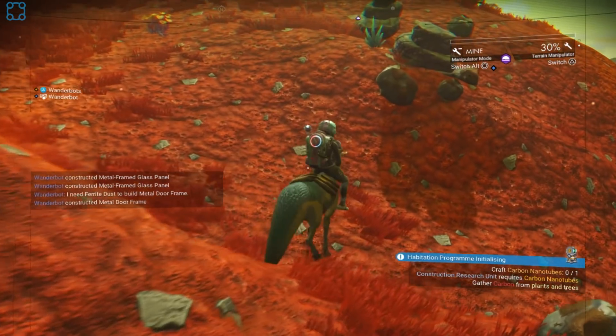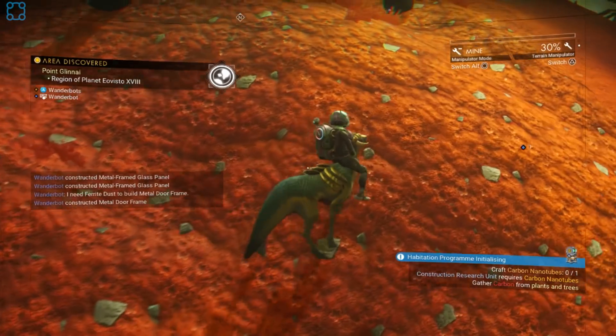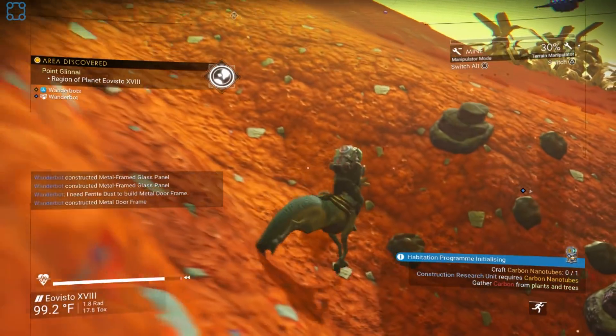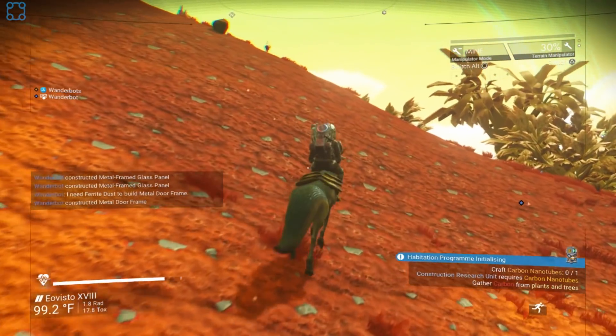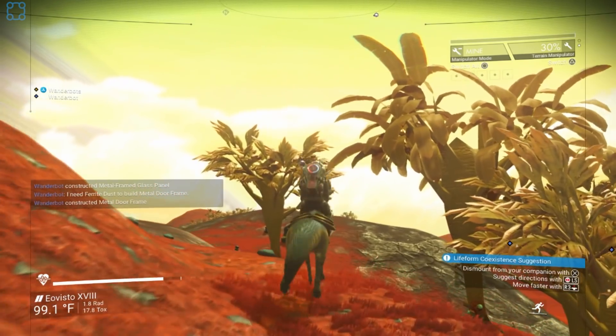R3 — so, usual sprint button. It doesn't seem like it's working. Oh, there we go! Whee! All right, there you go. Bloop bloop bloop bloop bloop. Yes! All right, now this is riding. Life form coexistence suggestion: dismount from your companion. Suggest directions — gather carbon from plants and trees.